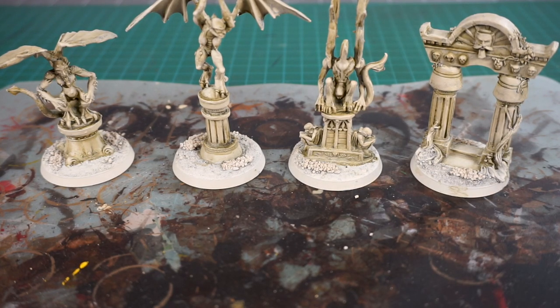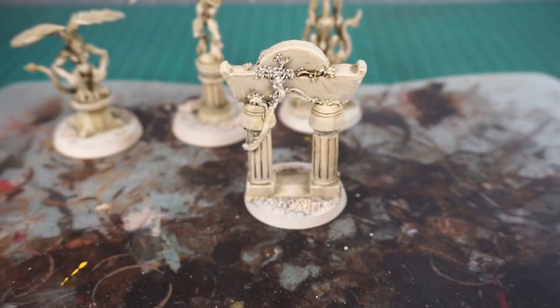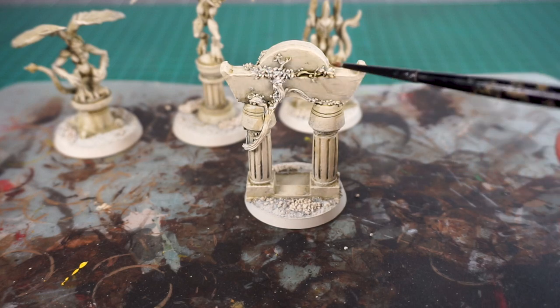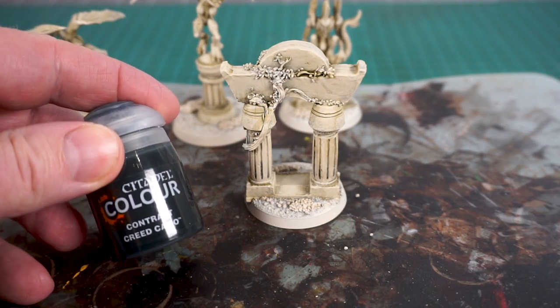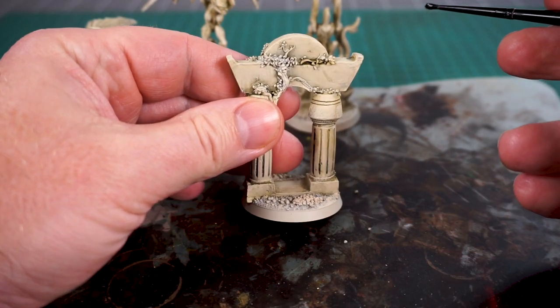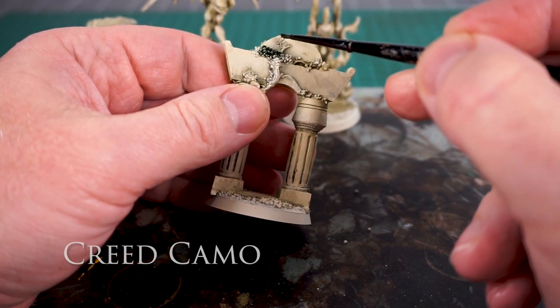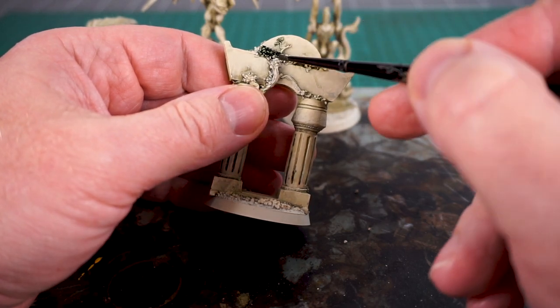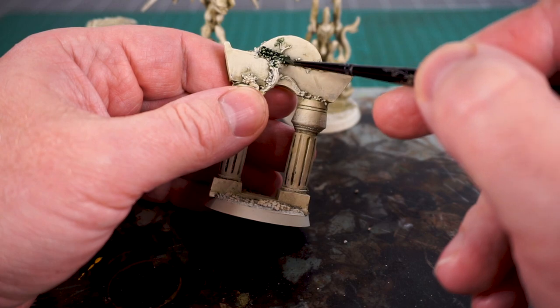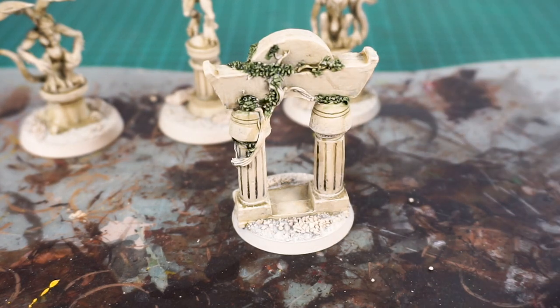I've really only got a couple things left in terms of painting. Obviously I've got to do the base. This one here has got some vines and some greenery as well, so I'm going to use a contrast paint which is Creed Camo and I'm going to use that for the leaves specifically. What's really nice is that we dry brushed that bone color in, so that makes life a little easier. We're just going to go in and touch the leaves around here with Creed Camo. The contrast does a really good job of just getting in and getting those leaves basically done.